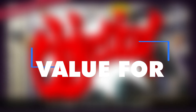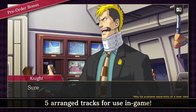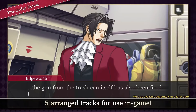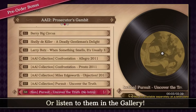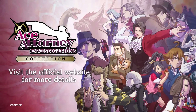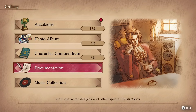Now to talk about value for money. With two full games in one collection, Ace Attorney Investigations offers plenty of content for fans of the series. Each game consists of multiple cases, with Prosecutor's Gambit in particular offering a meatier, more satisfying experience. The collection also includes extra features like art galleries, music tracks and replayable animations, giving you more reasons to revisit the game after completing the main story. For those new to the series, it's worth noting that references to earlier Ace Attorney games are frequent, and you'll miss out on a lot of the enjoyment if you haven't played the original trilogy.